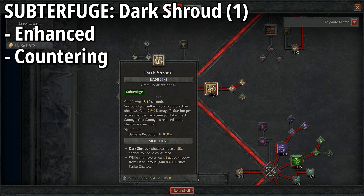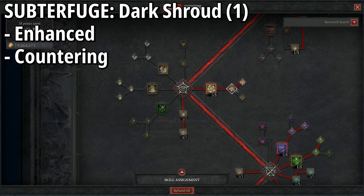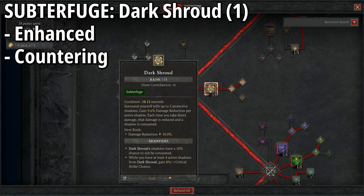Moving down to our Subterfuge skills — this is where we get our main damage reduction and one of the main reasons I can tackle high-level content easily. One point into Dark Shroud, plus extra points from our pants, surrounds us with protective shadows giving up to 9.6% damage reduction per active shadow. We take Enhanced so shadows have a 10% chance not to be consumed, and one point into Countering so that when we have four active shadows we also gain 8% increased critical strike chance, feeding straight into Barrage ricochets.